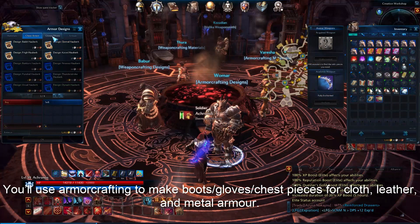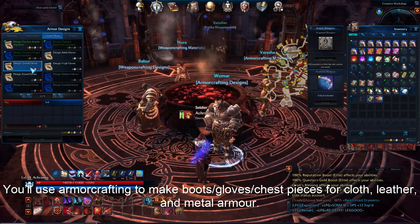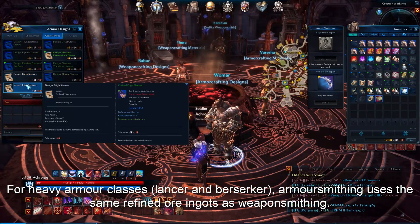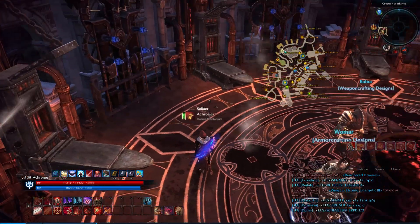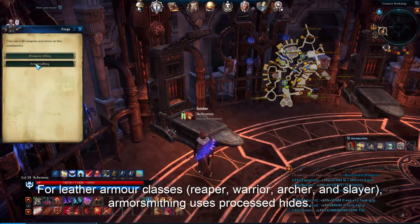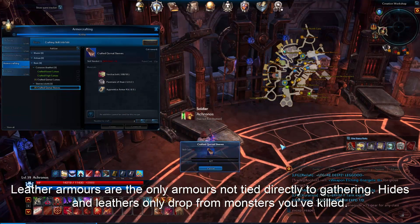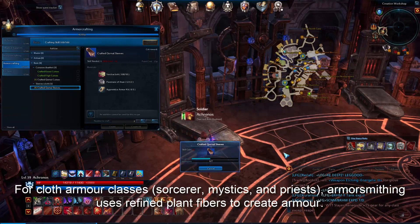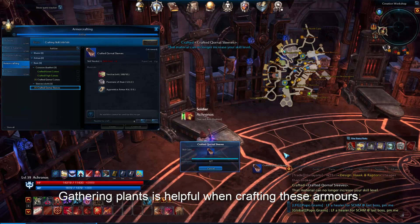You'll use armor crafting to make boots, gloves, and chest pieces for cloth, leather, and metal armor. For heavy armor, armor smithing uses the same refined ore ingots as weapon smithing, and you'll need to learn separate designs to level up your skills. For leather armor, armor smithing uses processed hides — leather armors are the only armors not tied directly to gathering, as hides and leathers only drop from monsters you've killed. For cloth armor, armor smithing uses refined plant fibers, and gathering plants is helpful when crafting these armors.